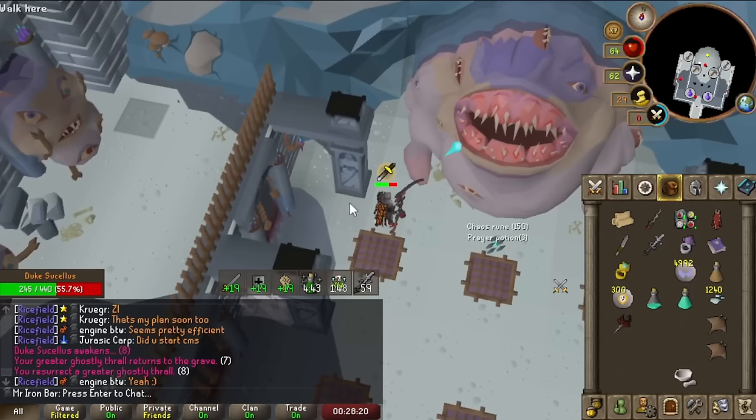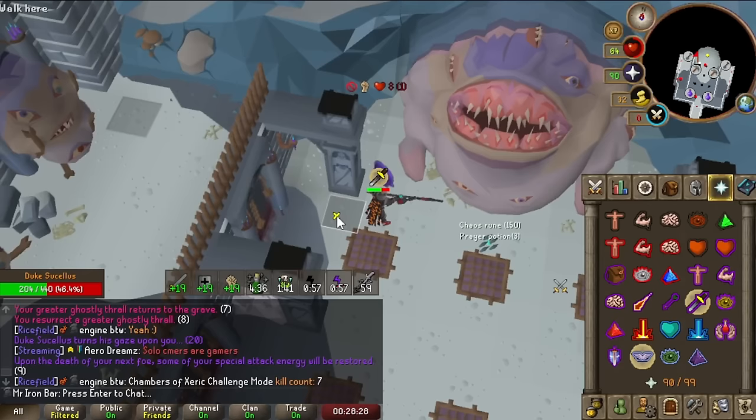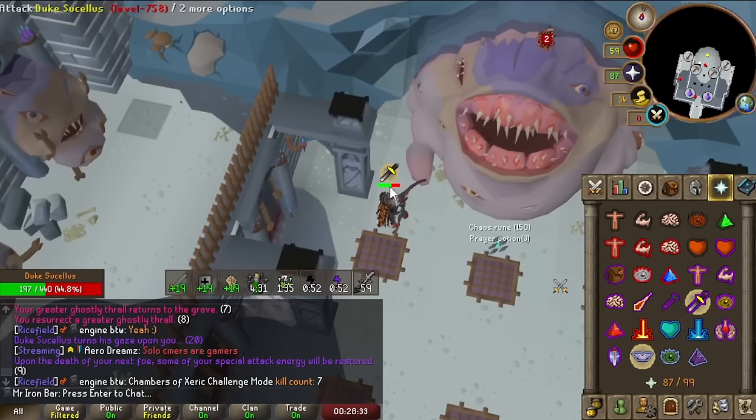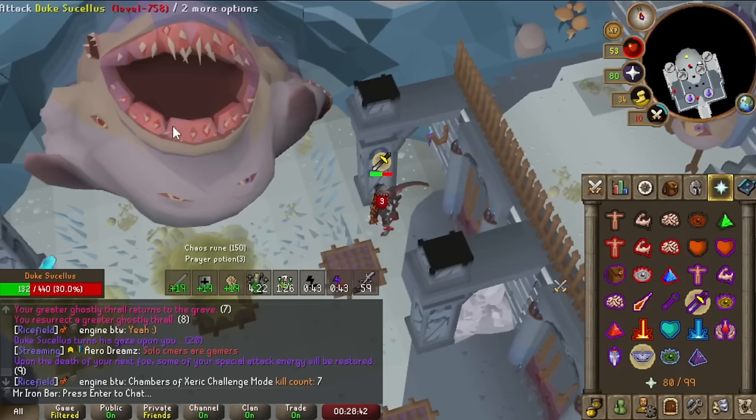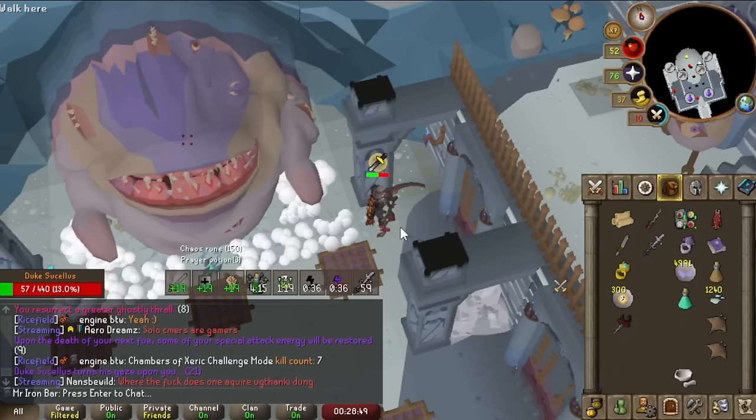In the earlier clips I did bring my Fang with me, because the update to the Scythe and Fang hadn't happened yet — the Fang still had the 2x slash accuracy roll, making it really good there. The Fang never actually beat the Scythe no matter what, even if I missed the BGS, but if I missed the BGS the Fang wasn't that much worse, so I could use it and not waste Blood Runes — it was 3 Blood Runes per hit before, remember. But nowadays, do not bring the Fang — it's basically just not useful at Duke at all.